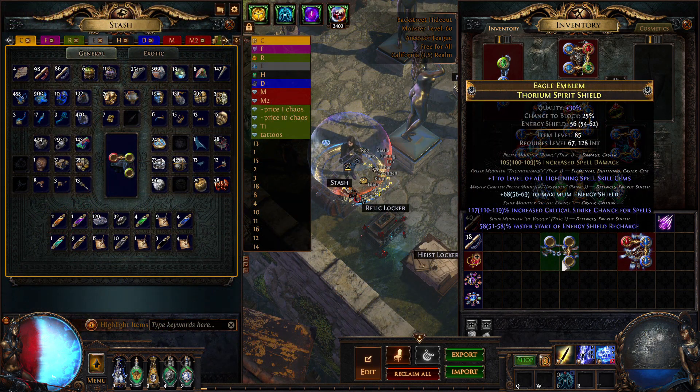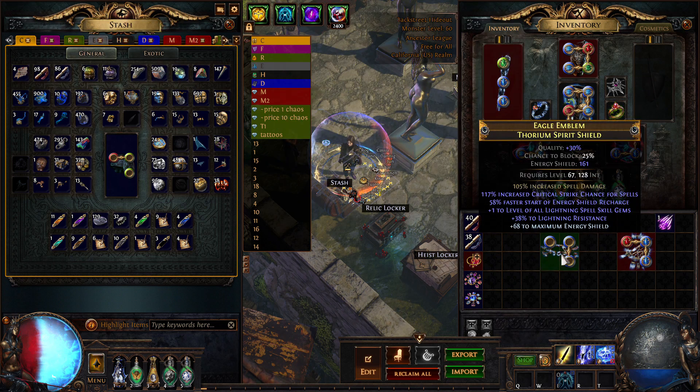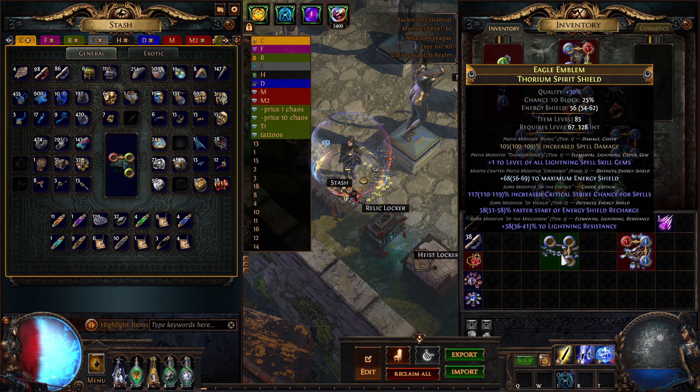I had filled suffixes because I wasn't sure at the time if I was exalt slamming for the ES prefix or some other suffix. I decided to guarantee the ES and gamble for the suffix, which could be high attributes, res, block chance, or max res. Bad slams would be bad rolls like a 9% res, but I got lucky with the tier 3.